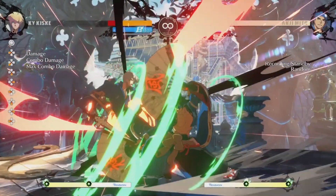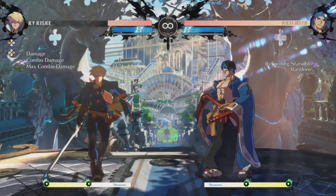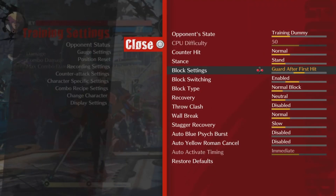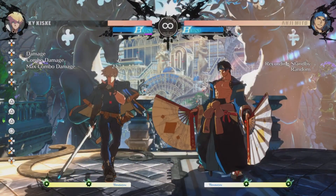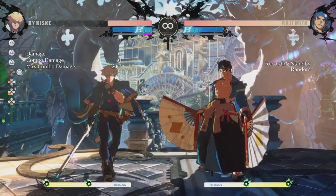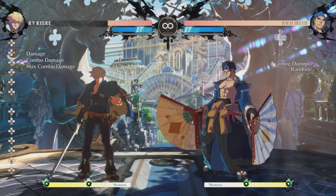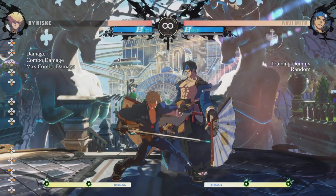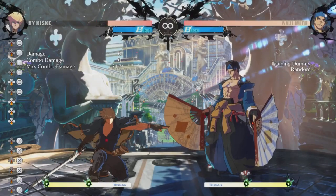I'll be Anji here. He does Fujin, he can go into the low. Now, the low is relatively safe — you can punish it, but it can be spaced out. From this range, there isn't really a button you can press that'll really hit him. So if it's spaced out, it's relatively safe. You can just defend it, you can instant block it, and it'll be less pushback. But honestly, after the low you're pretty much good — it's still your turn. And if you're close enough, you can punish him with 2K or 2P, depending on your character.